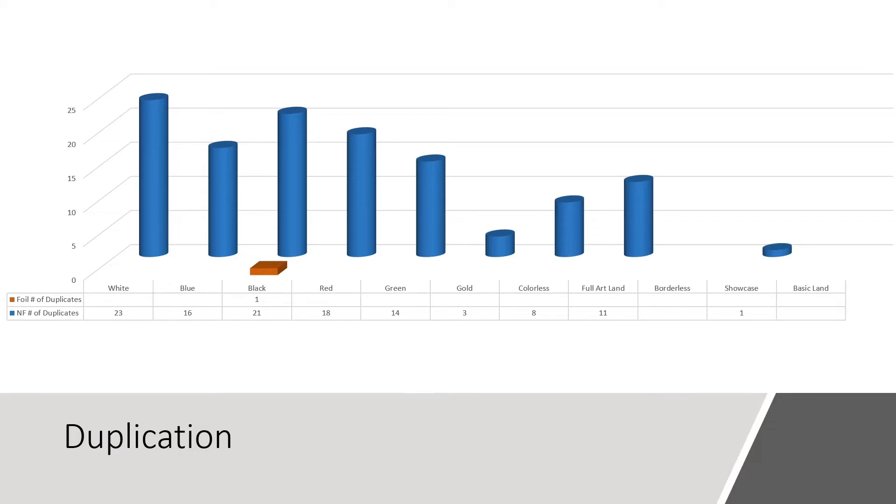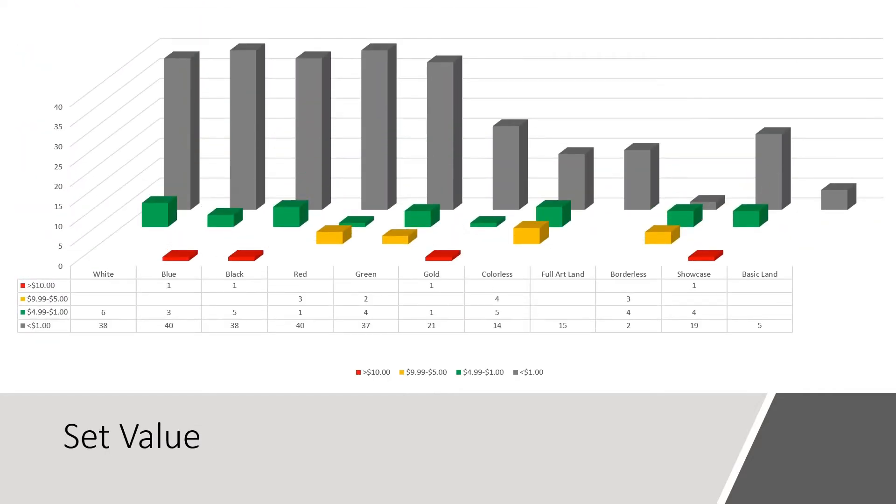In the non-foil space, we saw 35% duplication with 115 repeat cards, with most of them being from white. As with most Magic sets, the majority of cards in the set are less than a dollar. This set has aged fairly well, with 45 of the 318 cards valued over a buck. Four are currently over $10, 12 are currently between $5 and $9.99, and 33 are somewhere between $1 and $5. In the $5 to $10 range, there are 14 cards; however, only 64% of those are available in the set booster box product — the rest are exclusive to the collector booster packs.